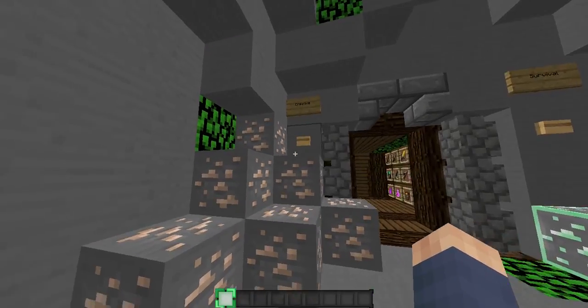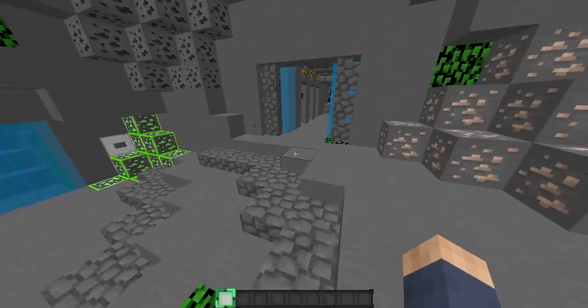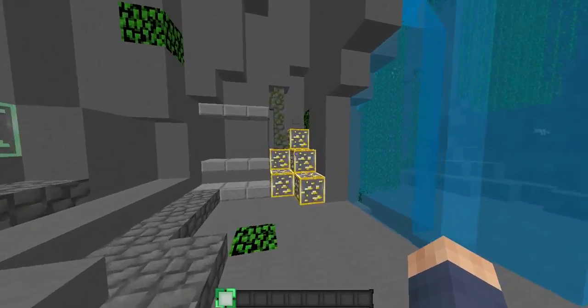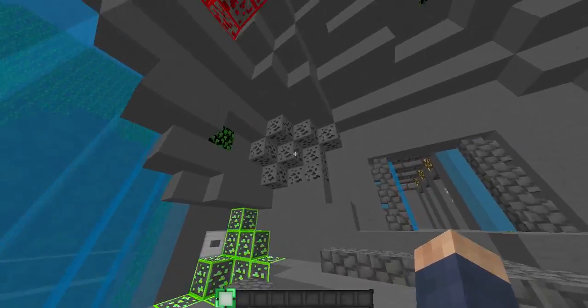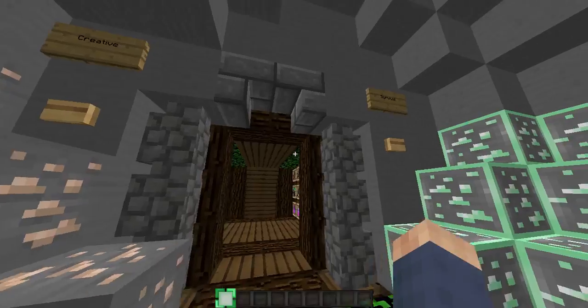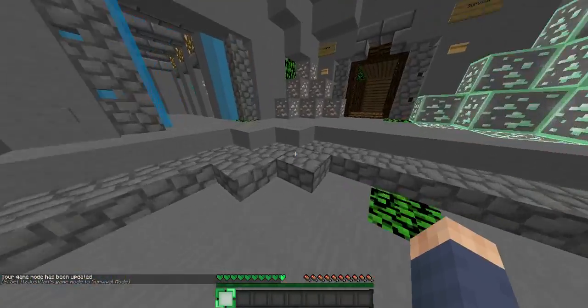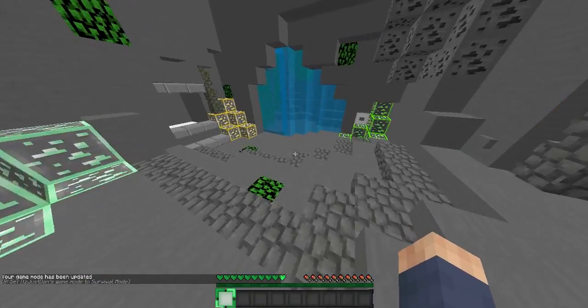Let's have a look at the ores. This is the Iron, the Diamond, the Emerald — that's very light — the Gold, the Redstone, and the Coal. The hearts are cool, they're green, and the XP bar is different as well — that's green too.